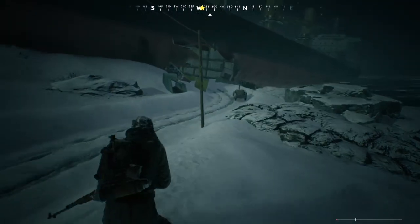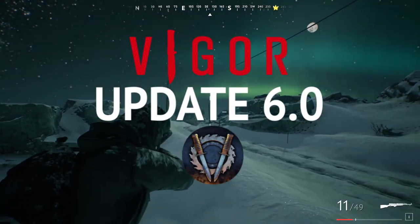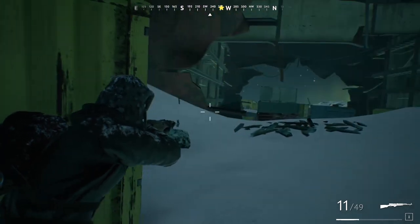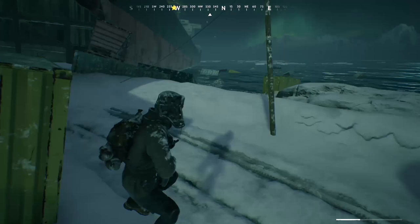Hello everyone, BoboRail here, and today I've got your usual update overview for Vigor Update 6.0, Junkers. This season adds lots of new content, including the usual weapons and tools, as well as a new encounter map, Anakin.